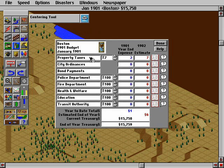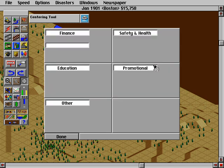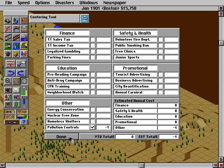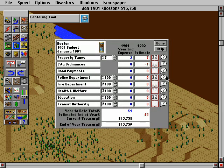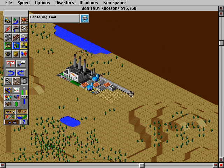The budget: always listen to these advisors. What I like to do is always set up pollution controls at the very beginning — nothing else. Ignore fire stations because I'm going to turn disasters off, so there won't be any fires. The ratio for industrial to residential is 1-to-1: for every square of industrial, you want one square of residential. Commercial — I haven't quite figured out the ratio yet.